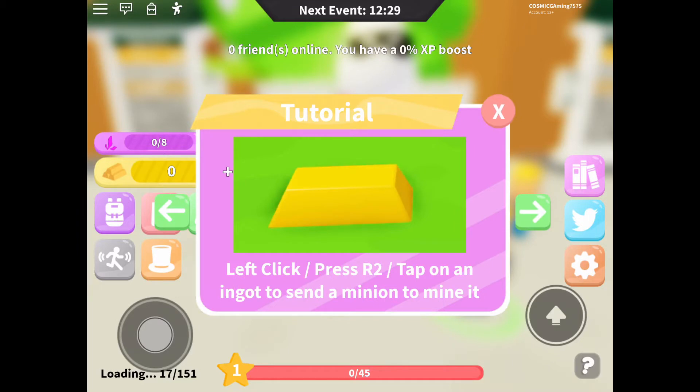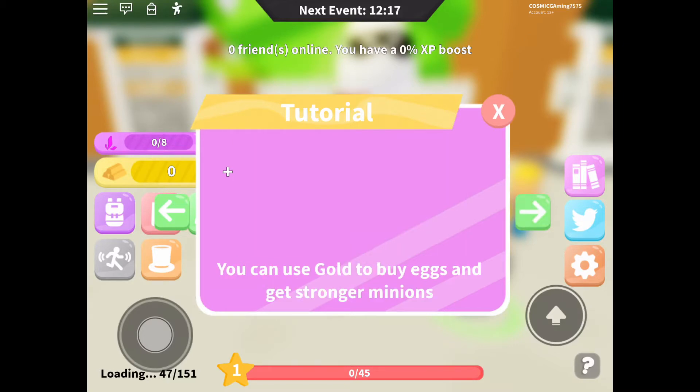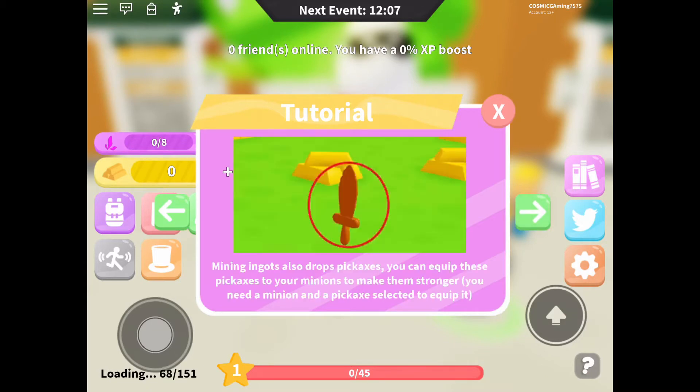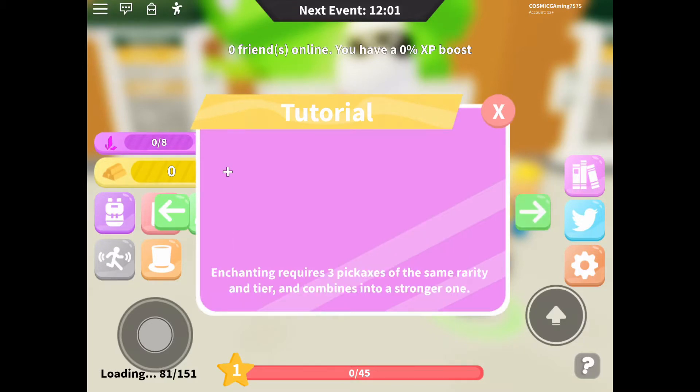Okay, they have a tutorial. Click on the golden ingots to collect gold — that's the currency of this game. Ingots also give you XP. The gold can buy you eggs, XP makes you faster and makes your pet stronger. We can also get enchanted swords in here.